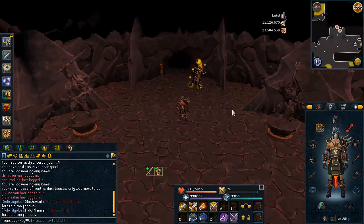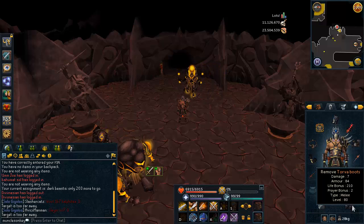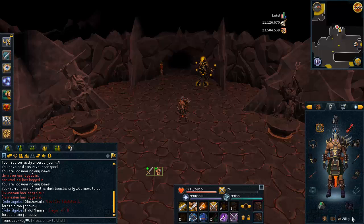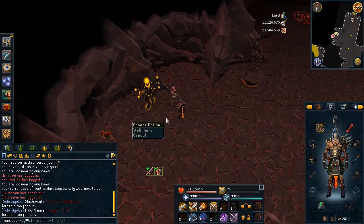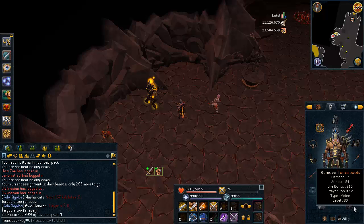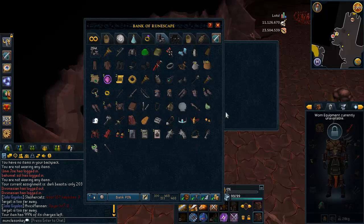We're about to go into the Slayer tab, but before I do that, I finally actually spent money on buying decent gear. I got Torvo Boots — they were like 15.9 mil. I also flipped some Torvo Boots, so I made some money off buying these. They do a little bit of extra damage and have better defense, so that's going to be kind of useful. I'm kind of sick of just wearing Ganodermic Boots. They're also super cheap to repair — only 50k to repair and they take a long time to degrade.